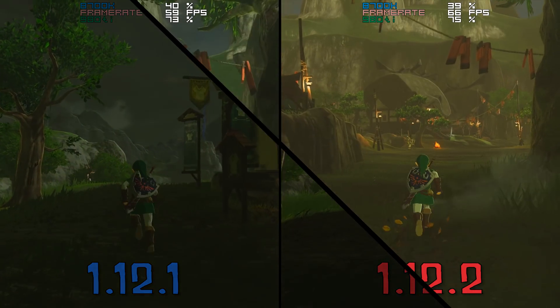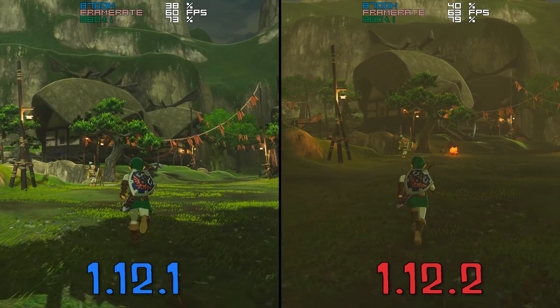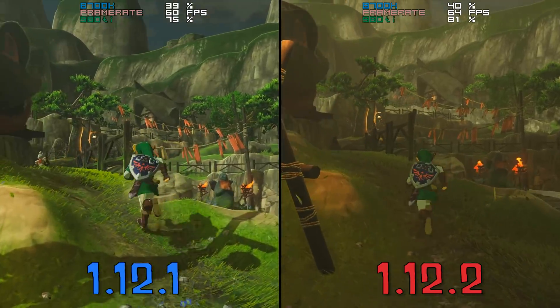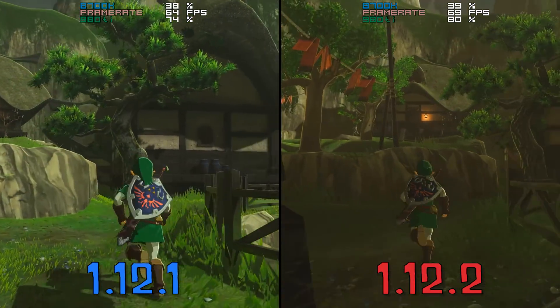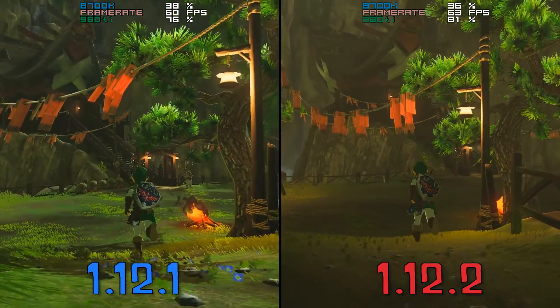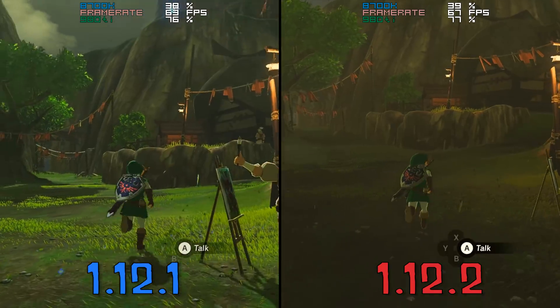Let's jump over to my last performance benchmark area, Kakariko Village. As we have seen in all of the previous benchmark areas, we are also seeing an uplift in performance in CMU 1.12.2 in Kakariko Village. I think I speak for everyone when I say that if you want to get the best possible performance out of The Legend of Zelda Breath of the Wild, it is definitely in your best interests to update to CMU version 1.12.2.